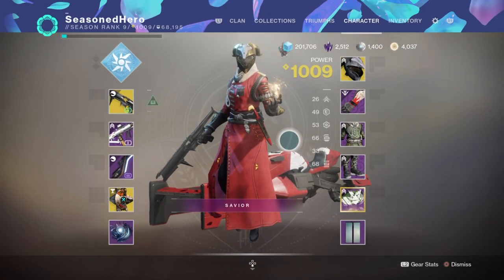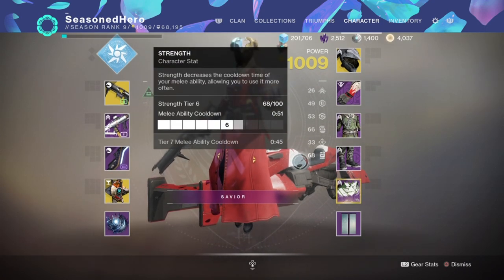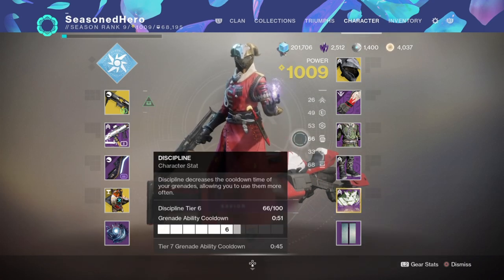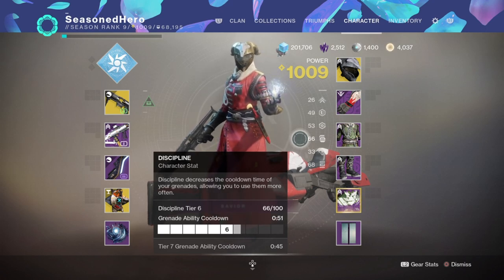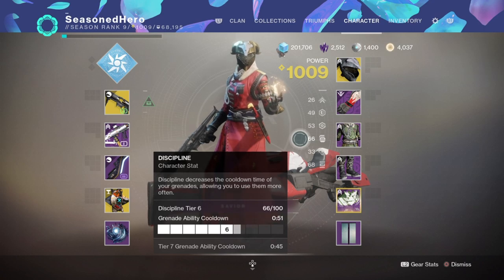For stats, I've chosen to focus the majority into Strength and Discipline as these are the main ones that will be getting the most action from my abilities and subclass. With both at the 60 range, this provides a 51 second cooldown, which is more than enough to flex the build out with abilities active. The subclass perk Ionic Trace will provide ability energy back on the fly upon kills, so we don't need to go overboard with those two stats and can dedicate points to other stats like Recovery or Super instead.